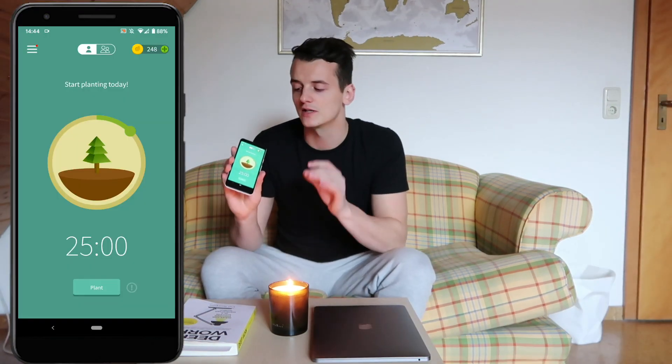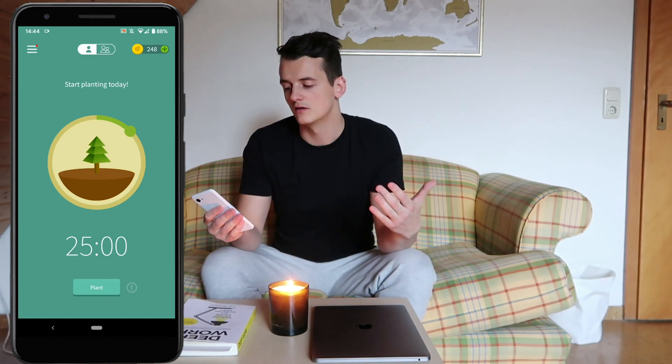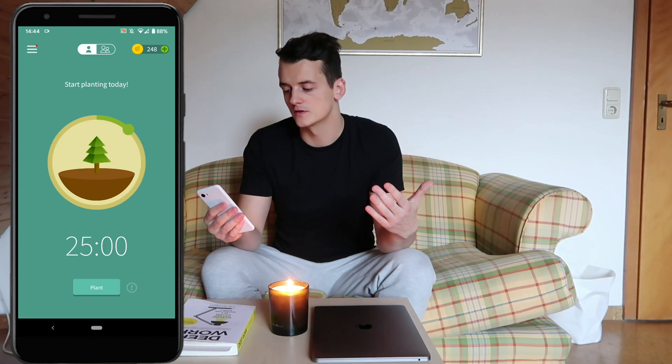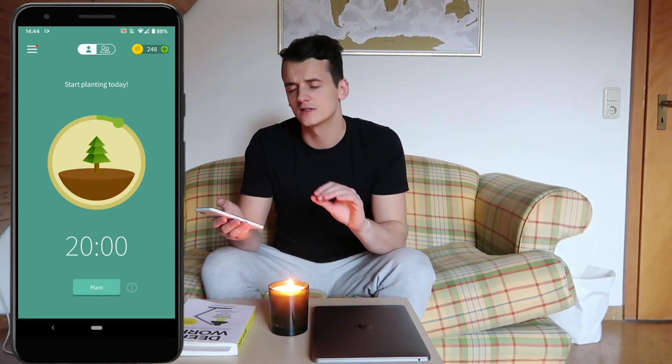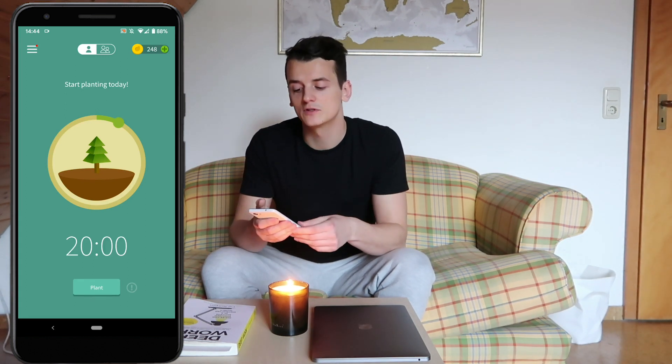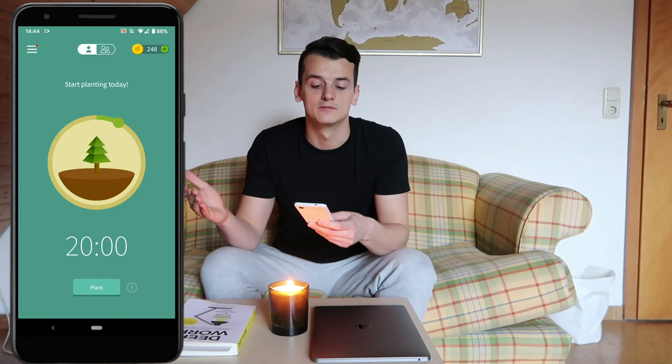When you open Forest you're going to see a screen which allows you to plant a tree and start a deep work or focus session. You set it to the amount of time you want to focus for, like 20 minutes, and then that tree is going to grow for 20 minutes. If you touch your phone during that time period, it's going to die and the tree is gone.